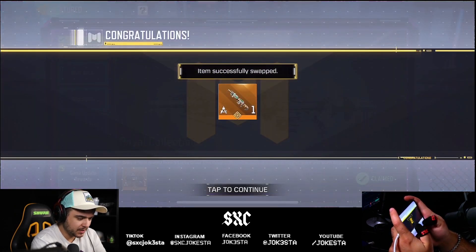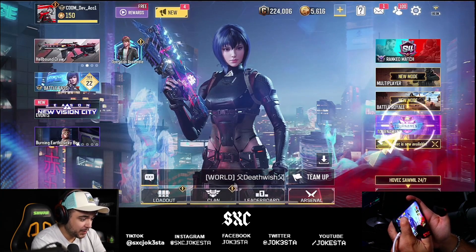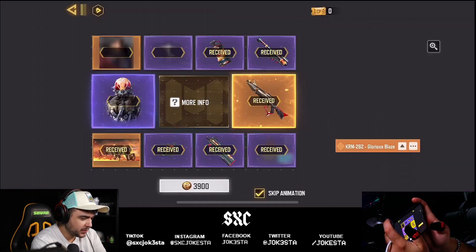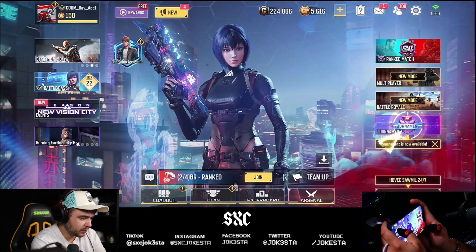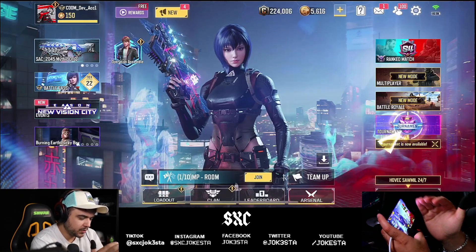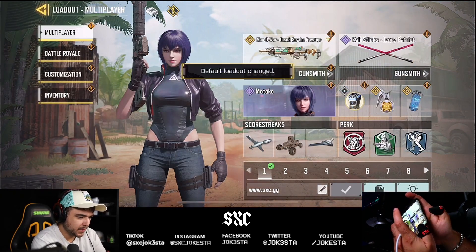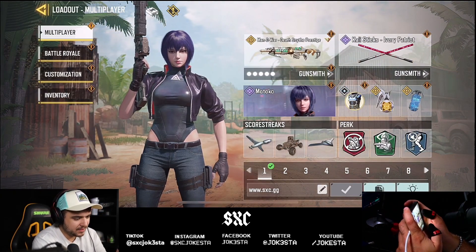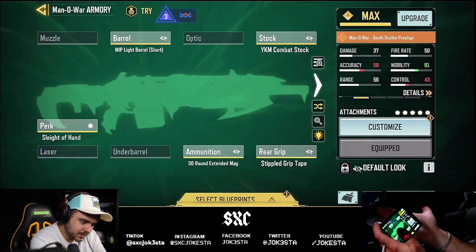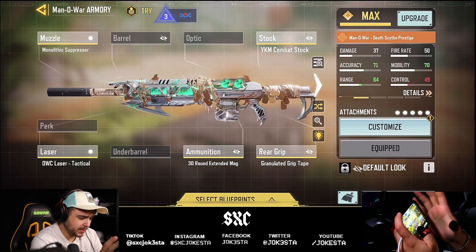You have to buy the entire thing just to actually get this legendary DRH. So if you're out there thinking about it, you have to go three times. One, two, and you gotta go three — so I bought three lucky draws in order to get this DRH, which I think is ridiculous. I know they said it was gonna be free, but technically you have to buy three lucky draws to get it for free.